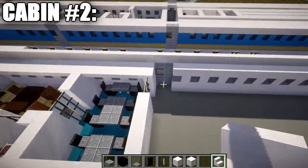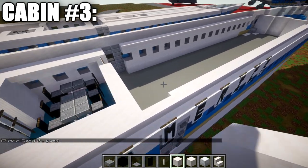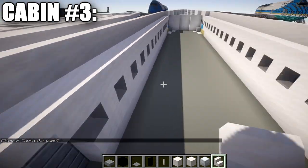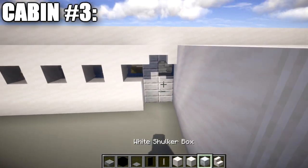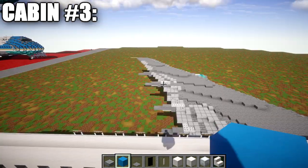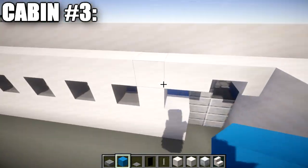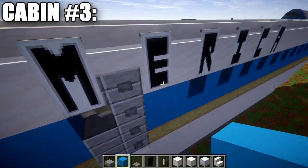Moving into the rear cabin. Place two quartz stairs in the doorways on both sides. Note that the glass block in this window section will be replaced — this window area is going to be swapped out for a light blue or narrow white blue concrete block.